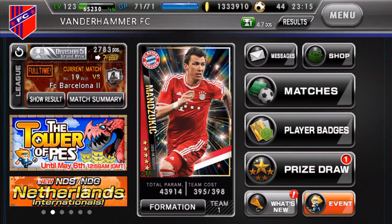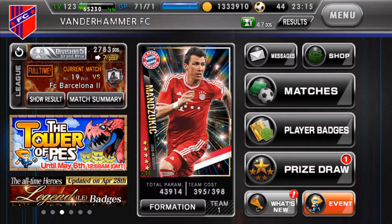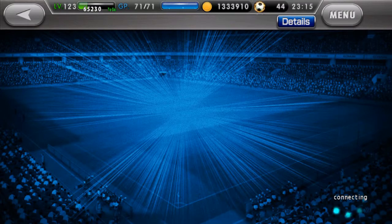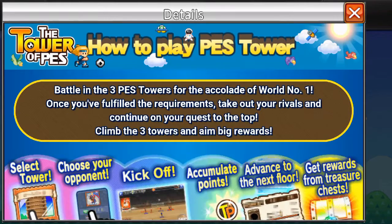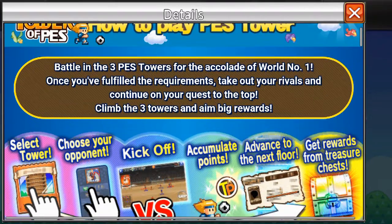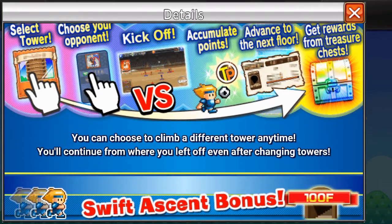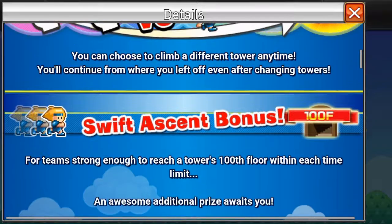PES Collection — Pro Evolution Soccer. Let's try this event: the Tower of PES. You battle in the three PES towers for the accolade of world number one once you've fulfilled the requirements. Take out your rivals and continue on your quest to the top — climb the three towers and aim big. Rewards available, and you can climb a different tower anytime, continuing from where you left off even after changing towers. Cool, let's try this.